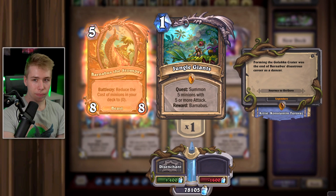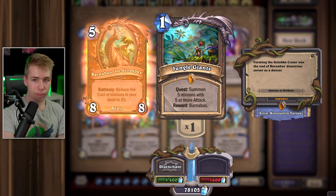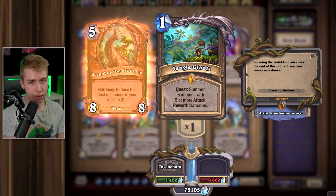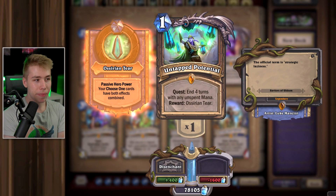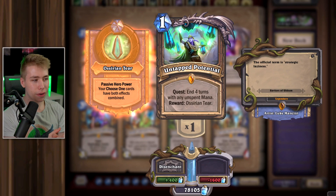Barnabus is pretty slow and the card doesn't do much — you can disenchant it. Untapped Potential as well: if you were to play Jade Druid in Wild, you'd just play a single Jade Idol and draw your entire deck, which is more efficient. Also, the effect from this quest just doesn't make Druid good. When you play Druid, you play token Druid — hyper-aggressive — or you play an OTK. This card doesn't help with that. If you like the idea of having both 'choose one' effects combined, keep it, but you don't need it for anything.